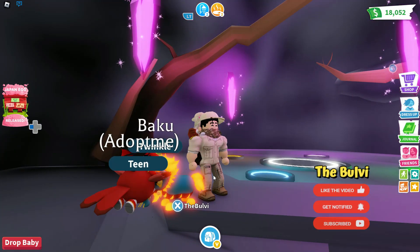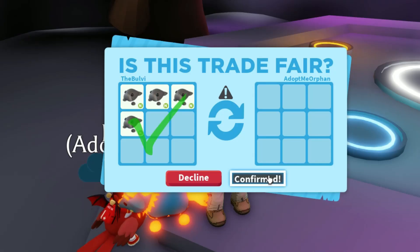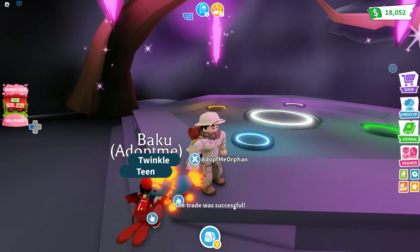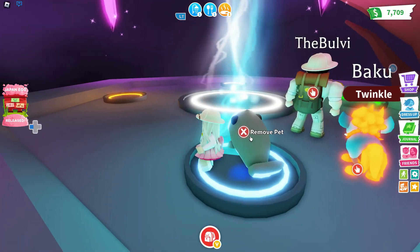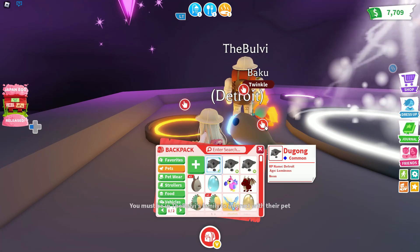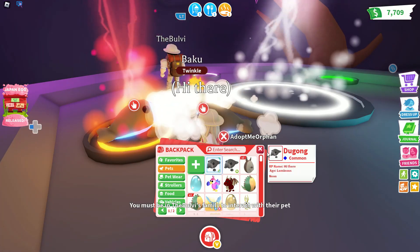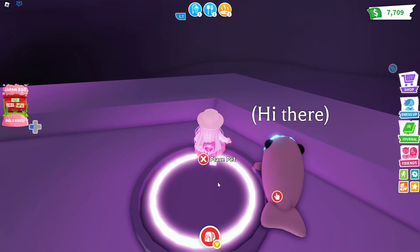I actually have to trade this with you here, so let me send you a trade. All right, let's finish this up real quick and let's put these guys in. There's one right there. So the first one goes in. Now for the second one. All right, look at that — I like the colors of it, it's so cute. Now let's go with the third one right there. Let's put it over here and take a look at how it looks.